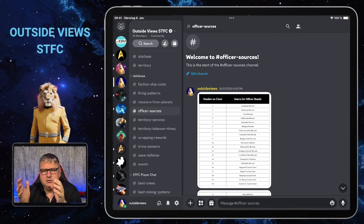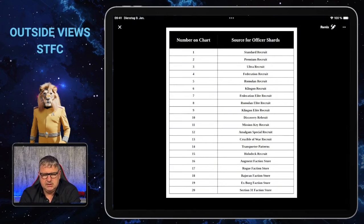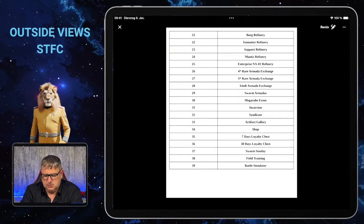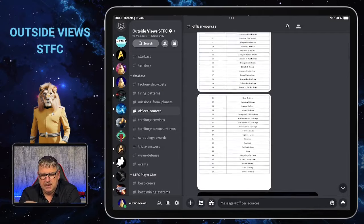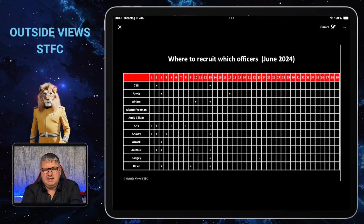To make this viewable, I had to put in two things. One is a list of sources where you find a number for each thing — like number one is Standard Recruit, two is Premium Recruit, and that has two pages already, going down to even the Battle Simulator. I wanted to make charts you can use where you can really see how to find those officers. If I tried to put the names where the numbers are, it would be completely unreadable.